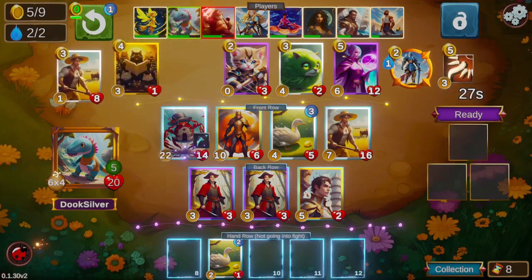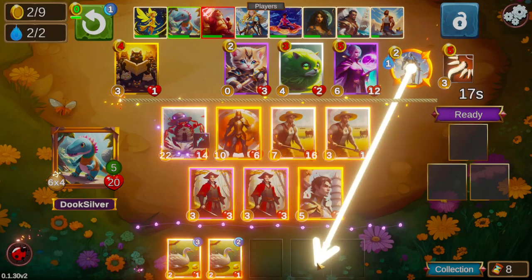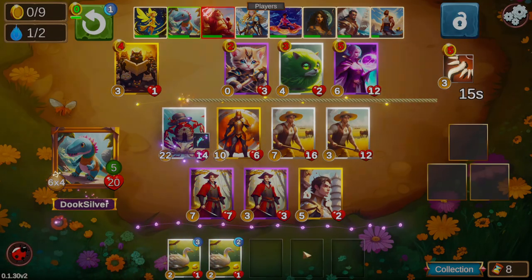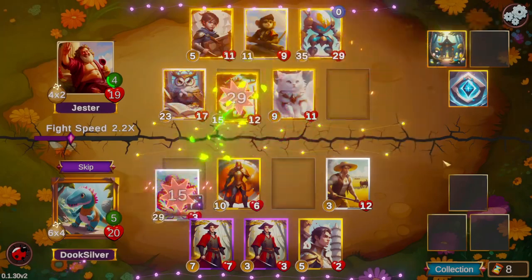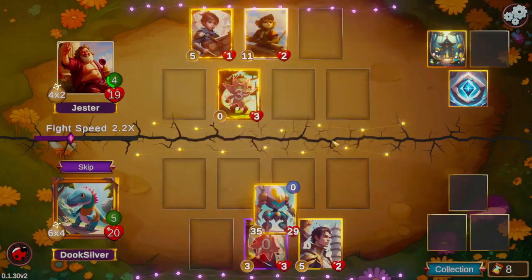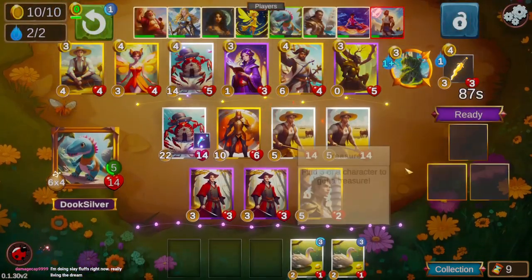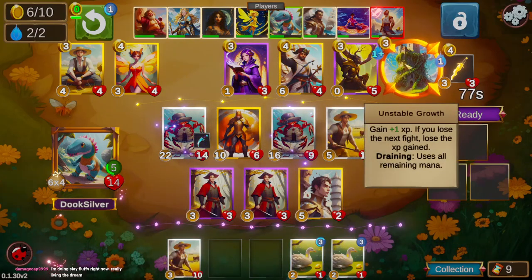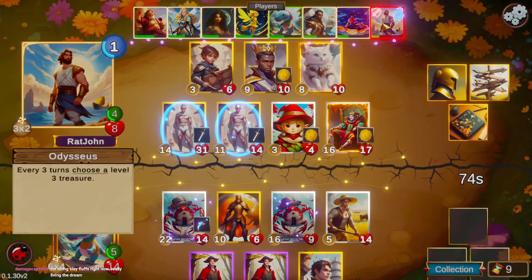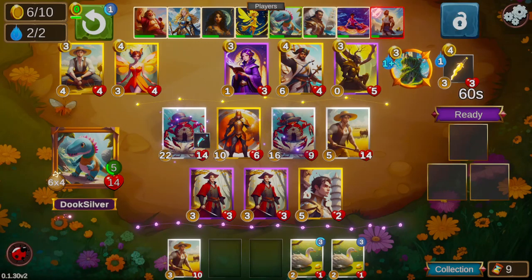We're just trying to do the best we can with the shops we're given. Since we took that future vision we can't take extra rolls — we kind of lost that option. We're going to pick up Sir Galahad, recently buffed to add a little extra stats to his left and right. He also has Unyielding which is a real keyword. Unfortunately our high attack isn't quite enough to save us from a loss there.